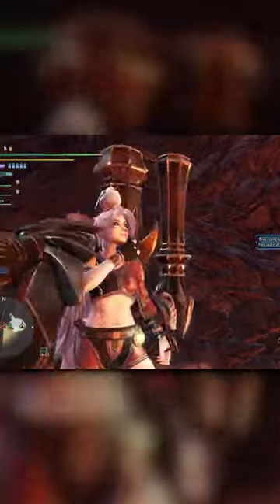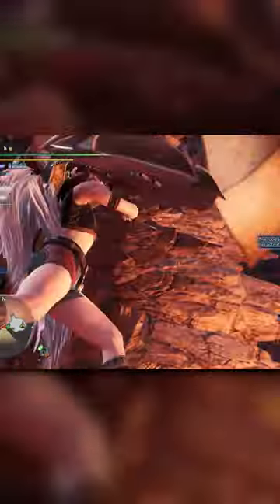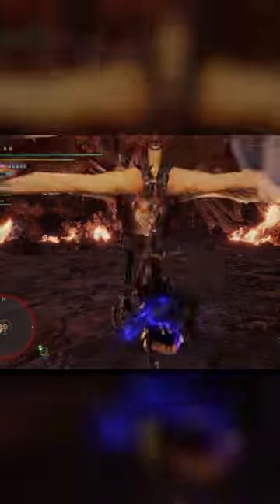First thing I do is I run as fast as possible down to trigger his engage roar as fast as possible. This means we get the fastest possible start you can have.